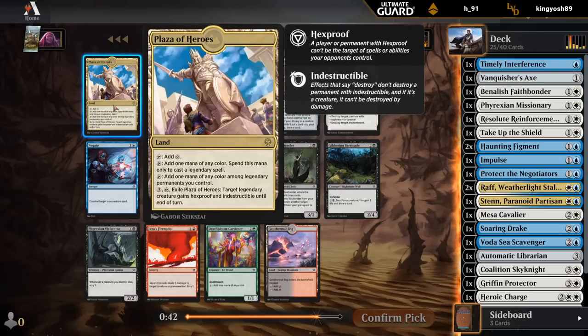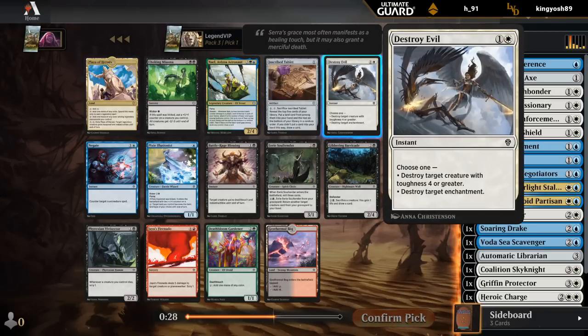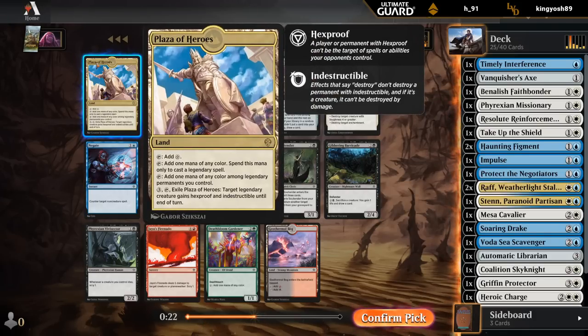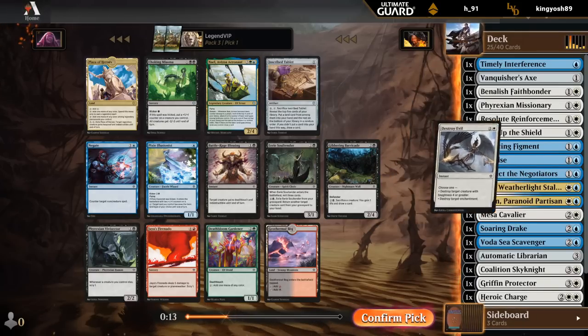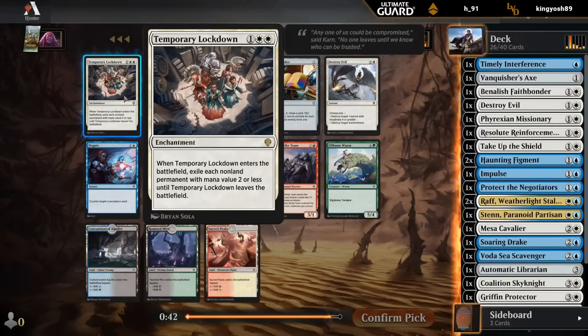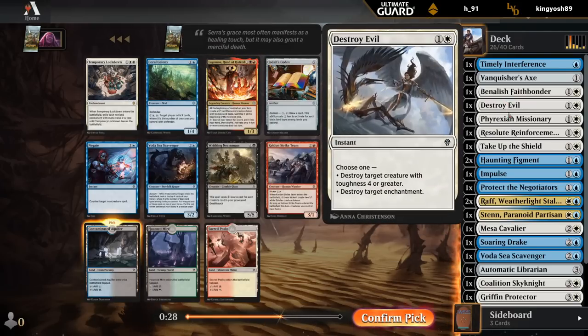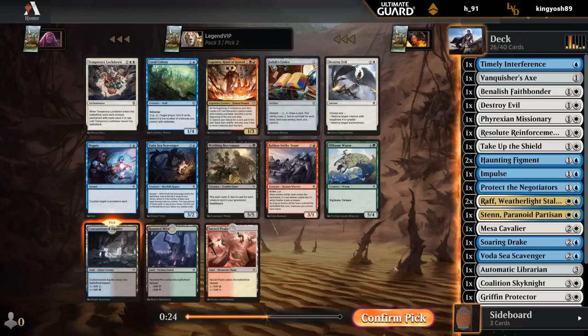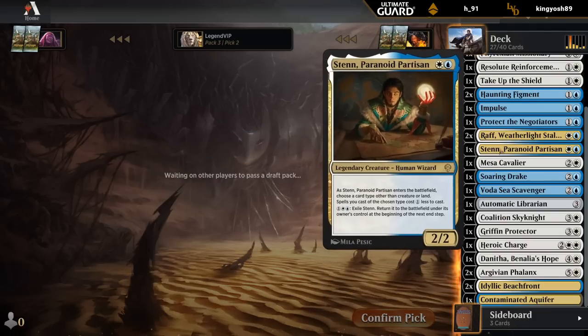Plaza of Heroes actually has a bit of synergy with Wrath, and Sten can give Hexproof and Indestructible until end of turn. There's also Destroy Evil. I don't think I need to play Plaza - the upside's pretty marginal. I think I would prefer either Negate or Destroy Evil, and I think we need more removal. Temporary Lockdown is very good against us as we have a lot of cheap threats. Codex is kind of too expensive in a two-color deck. There's an Aquifer for the black splash for Missionary.